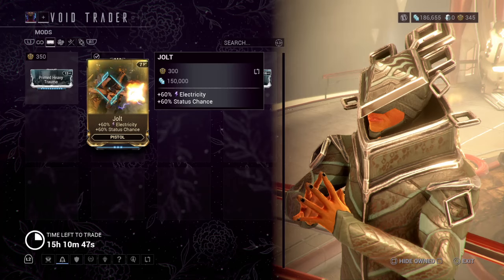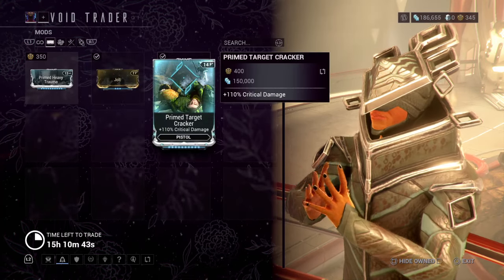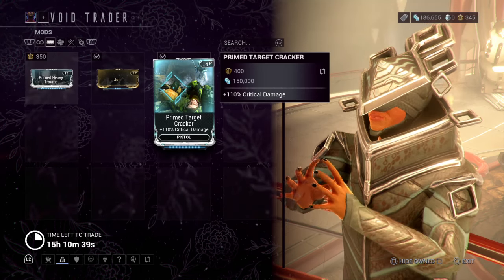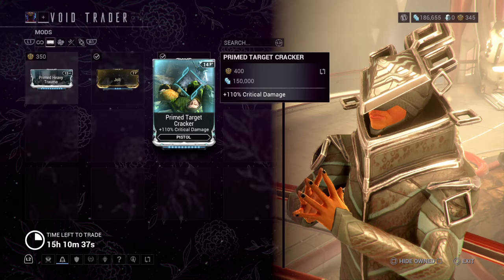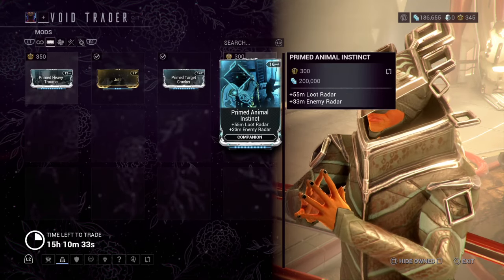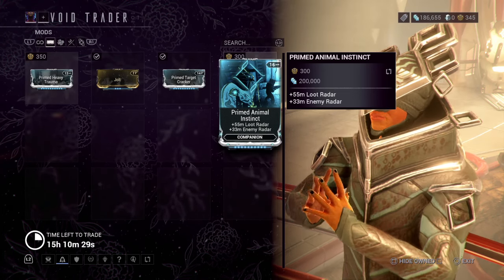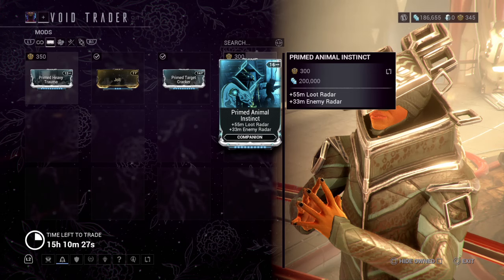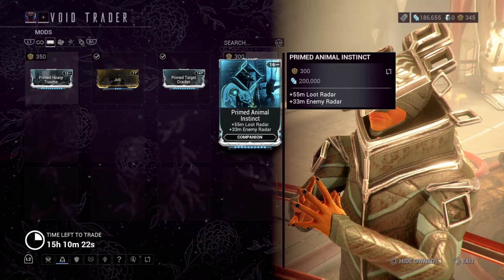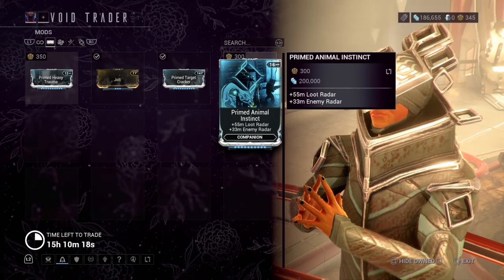It's a good thing to get Jolt in case you want to be using a different type of build that increases status chance. We also have Prime Target Cracker, which basically increases critical damage — instead of 60 with the regular one, it gives you 110. We also got Prime Animal Instinct, which is for companions like Kavats and Kubrows, allowing your companion to locate loot and materials on your mini map and locate enemies nearby within 33 meters.